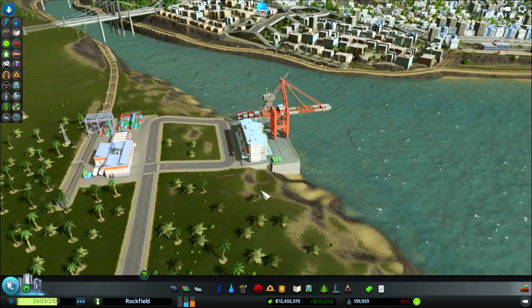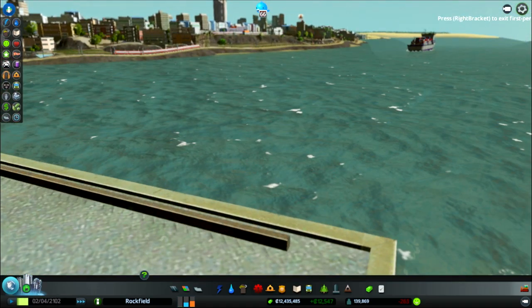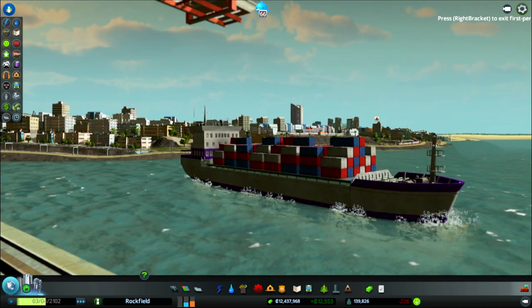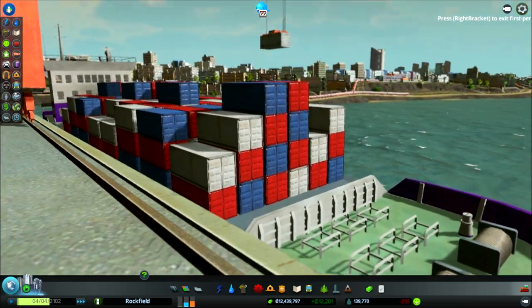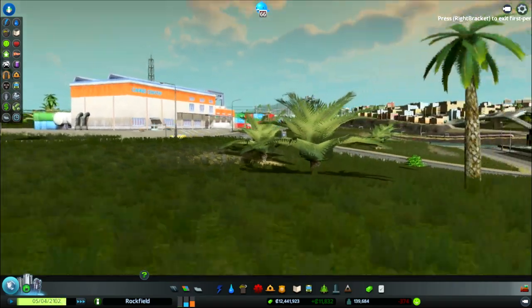We're going to press that magic button and zoom right here and stand on the dock to watch this in action. The perspective is pretty nice - that is a very sharp turn for a boat, some crazy maneuvering right there. This looks so cool - look at the detail on the front there. And then boom, it disappears. Amazing - I really like it.